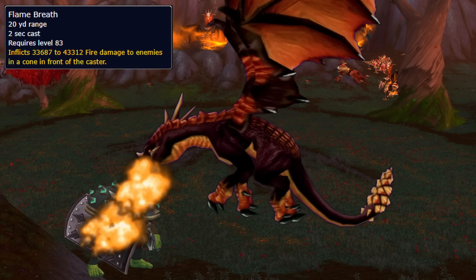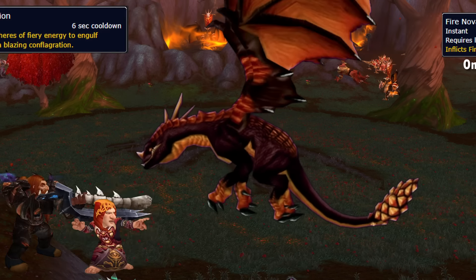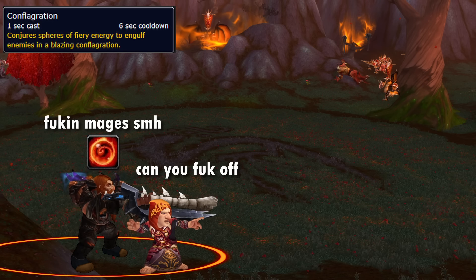And for Saviana, face her frontal breath away, Tranq shot the Enrage so she doesn't deal raid-wide damage, and when she flies up, move out of the raid if you get Conflagration.